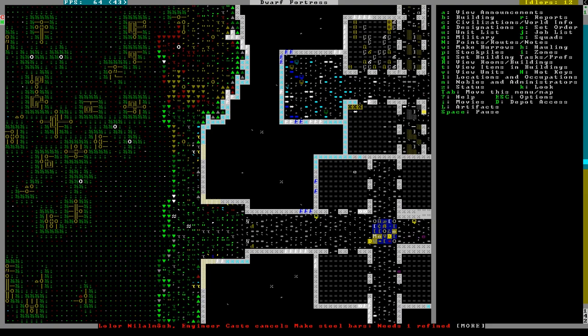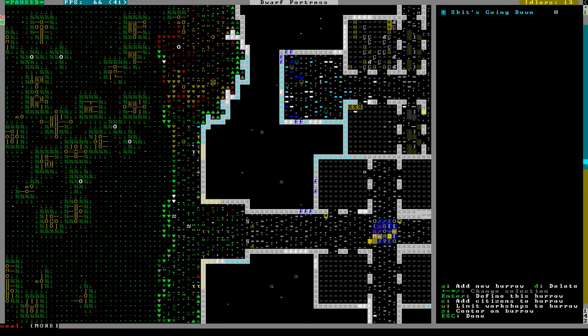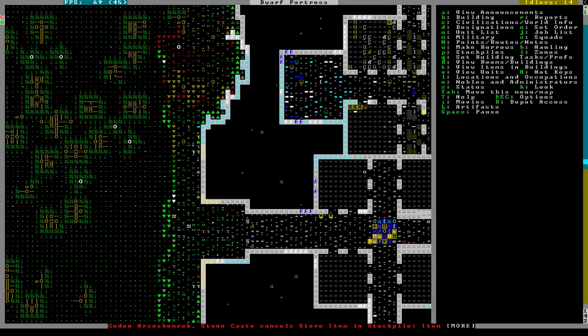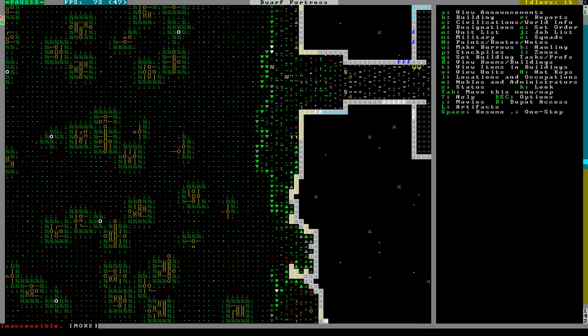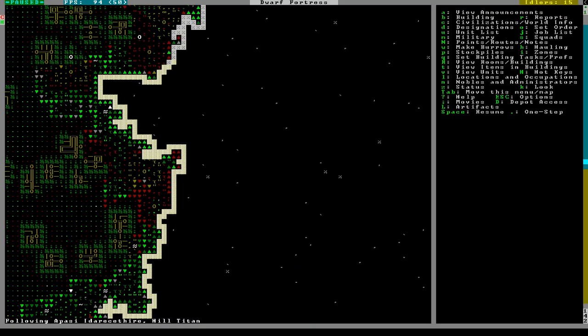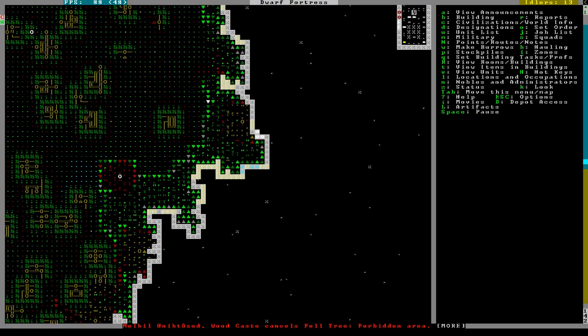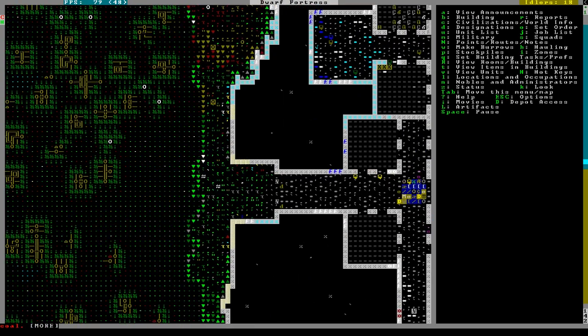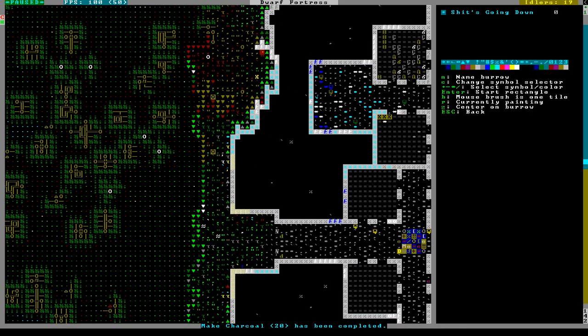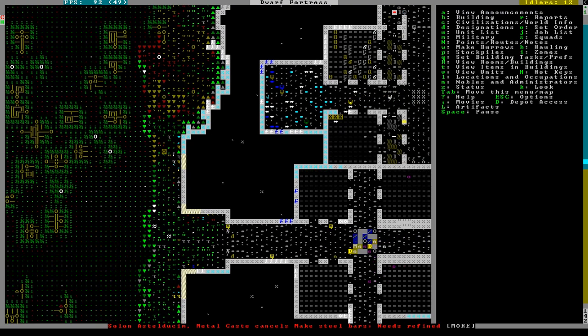Even if it's just that, they will actually go cut things - oh no, they won't, because they can't path. So yes, you do need to make it in there. They'll try but they'll fail. We'll make sure the hill titan's not doing anything. He's not. Just a little bit - just enough to cut down a couple extra trees.